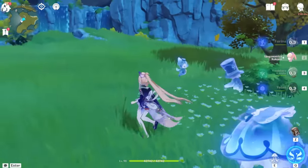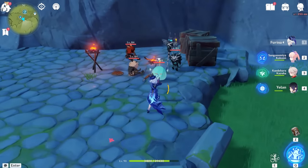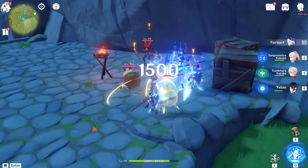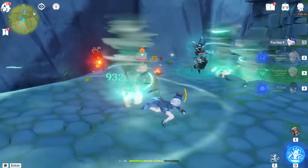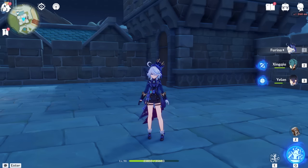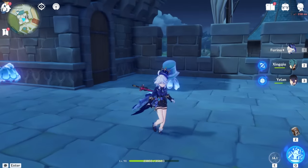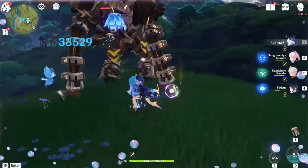You might not have known this, but although the Ousia damage has blue Hydro numbers, it doesn't actually apply Hydro — it's just a blue number. As for how she compares with other Hydro sub-DPS characters, a big advantage she has is that she doesn't require normal attacks in order for her pets to deal damage, unlike Xingqiu and Yelan where you need to be spamming normal attacks for their burst attacks to activate.